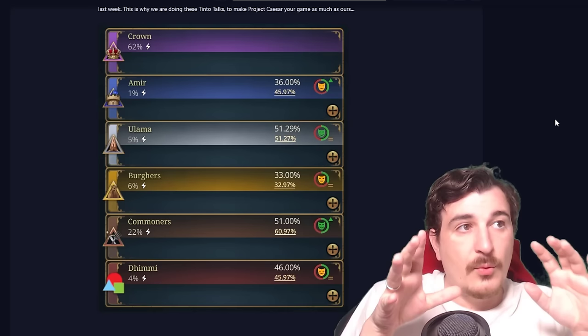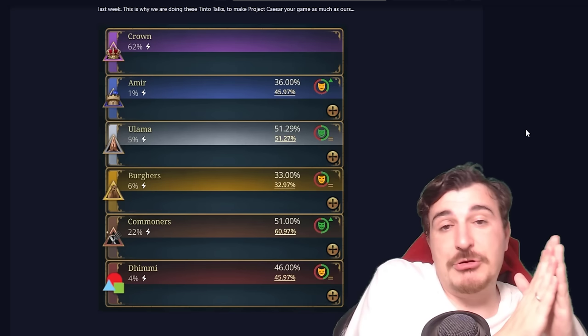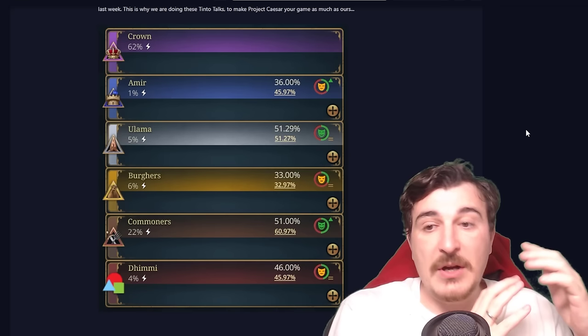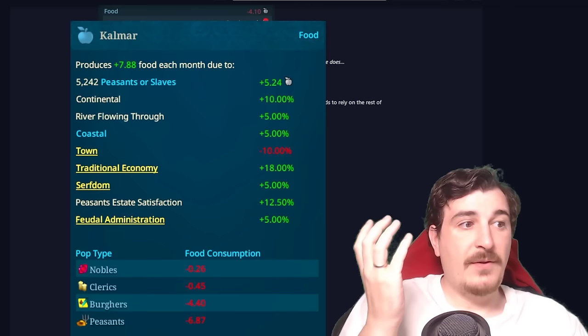Population is going to play one of the major roles in EU5. Johan confirmed in the comment section that population directly affects your soldiers — whenever you lose units in combat, it lowers your actual population. There are going to be two types of units: levies and standing armies. When you muster levies, you get a bigger but untrained army that's easier to lose, which lowers your population faster and damages your economy. Your country is going to suffer in the process.